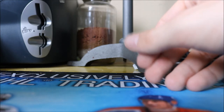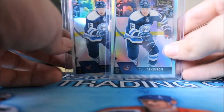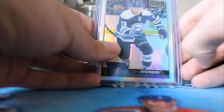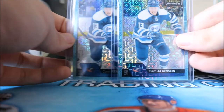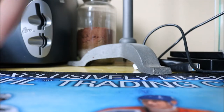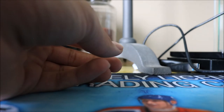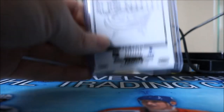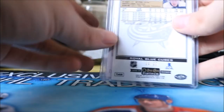He was also in OPC Platinum in 2016-17 which was really nice — that means tons of parallels. We have two of his base cards, nice and metallic looking, two rainbow yellows, two Ice Blue parallels which are not numbered, three Rainbow Wheels which are e-Pack exclusives, two Red Prisms numbered to 199, and two Royal Blue Cubes numbered to only 99.